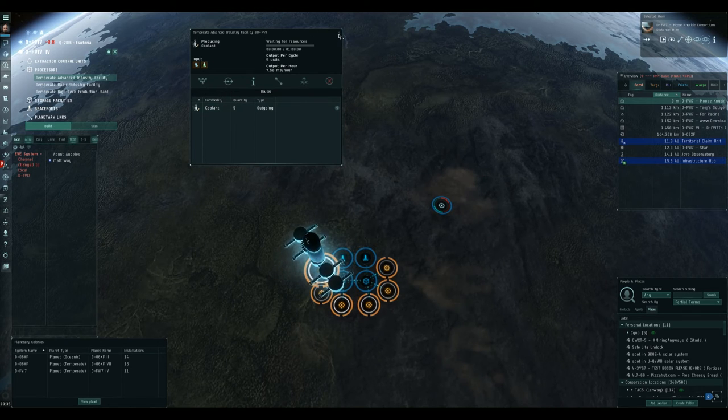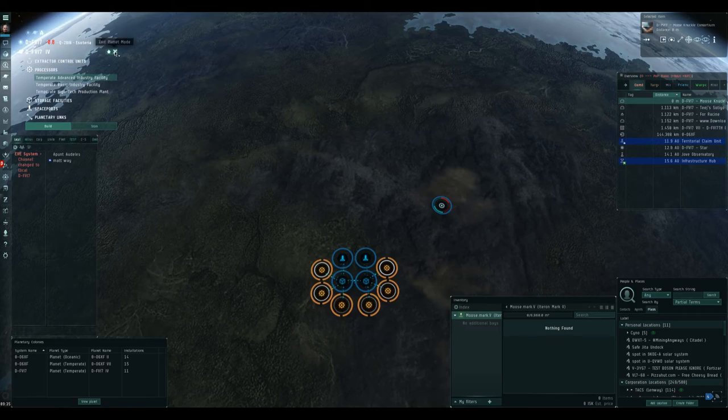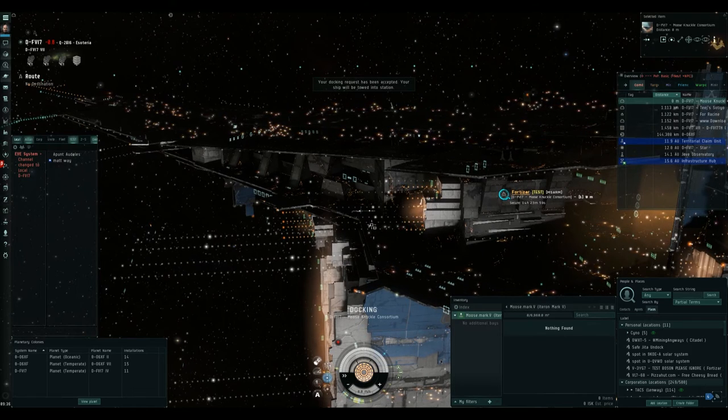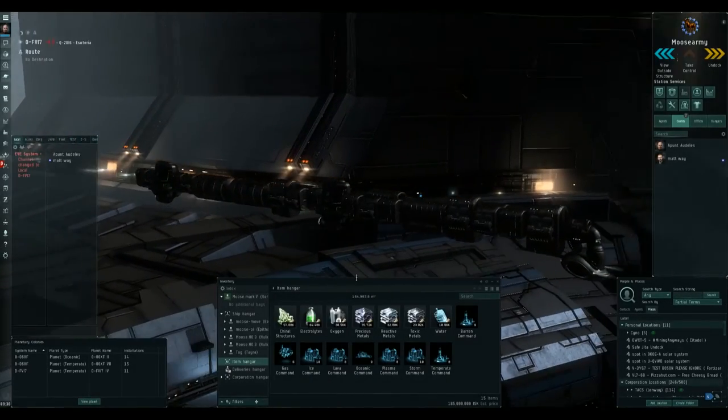Remember before when we set up the extractor unit, even though it hadn't finished its cycle we could still route the output components because it knew they were incoming. But in this instance there is no way to tell it that yes, there are incoming components — so we can't pre-route them so to speak.